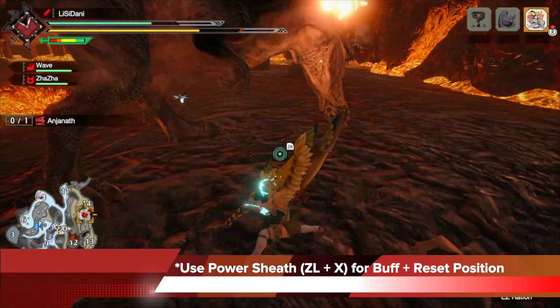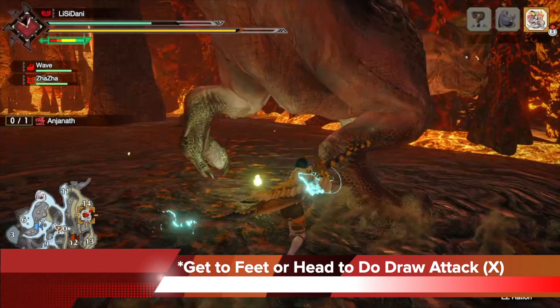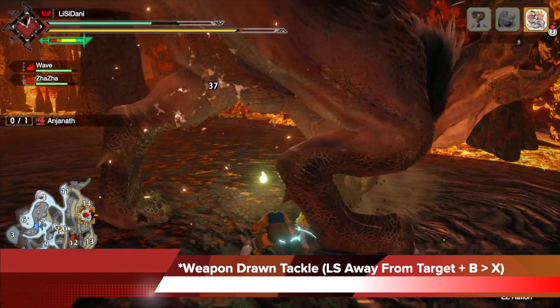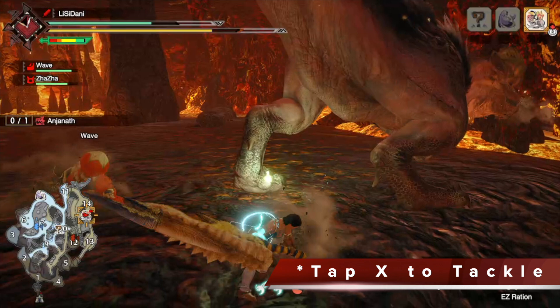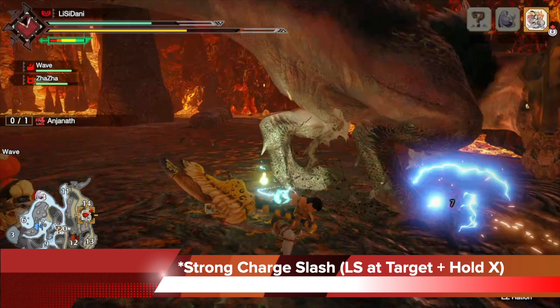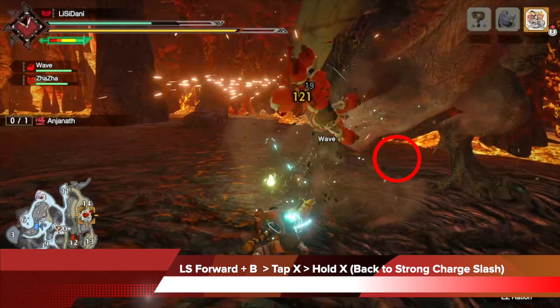We can make that even better by trying to have power sheath activated — ZL plus X — to buff our damage every single time before doing the two-tackle Rage Slash combo. After power sheath, get to the feet or head, then do the draw attack by tapping X since your weapon is sheathed. Now that the weapon is drawn, go into the weapon drawn tackle — that first tackle. In this case I did left stick away from the target and B, then hit X. I rolled away, then tapped X to tackle. It's okay if the tackle misses, because I'm just using it to trigger the Rage Slash. I can then get into my strong charge slash animation by pushing the left stick at the target and holding X to prepare for the second tackle. But here I saw a free headshot in front of me, so I got into strong charge slash and let go to get the headshot — though that breaks the two-tackle sequence needed for Rage Slash, so I have to start over.